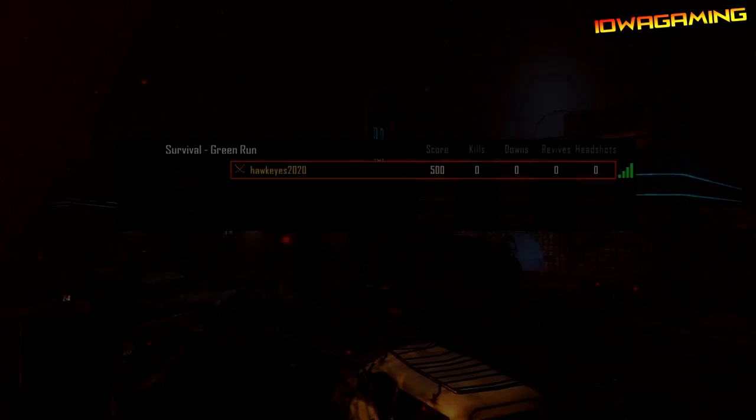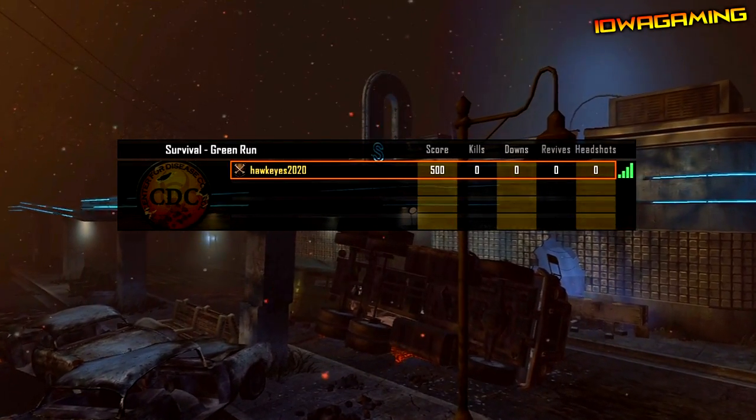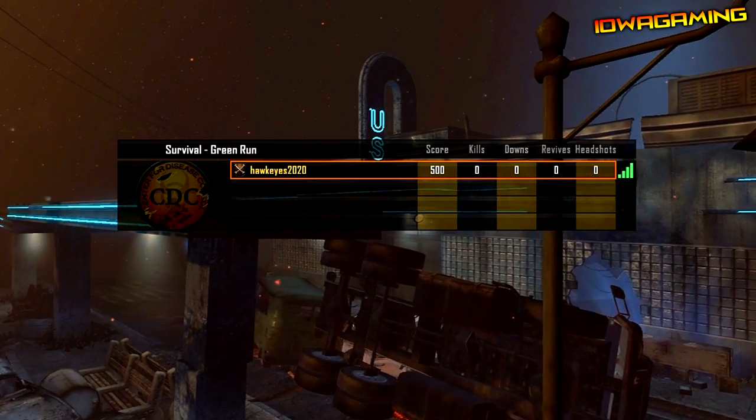You really can't do this online — I guess you could, but it'd be very, very difficult, because you have to back out and pick the lobby, and I don't think you can change maps while you're searching for a game.